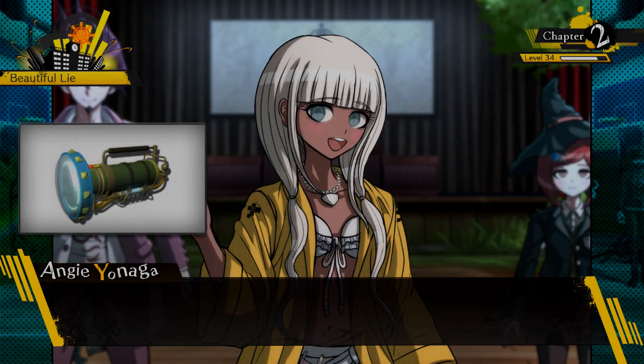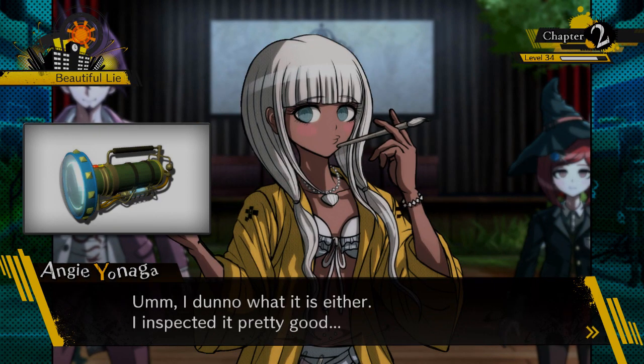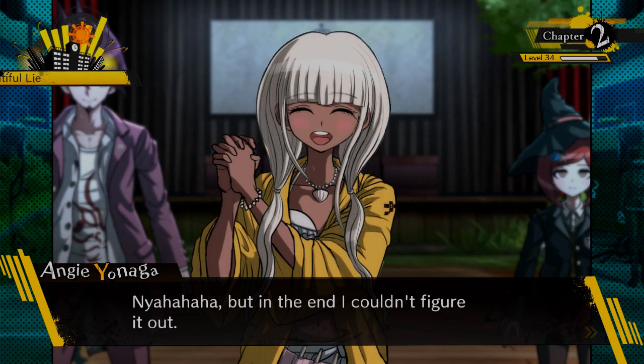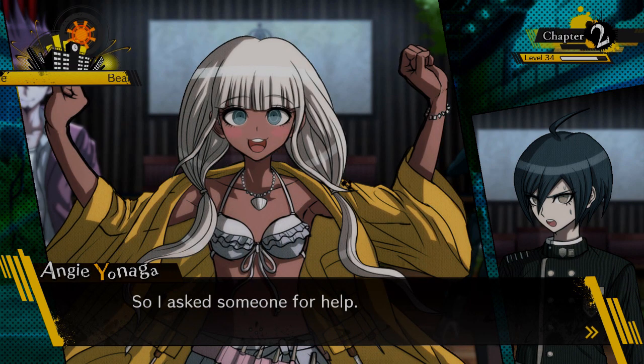Angie shows us a peculiar-looking flashlight. 'So what's of it?' She says she expected to figure it out but in the end she couldn't, and wanted to ask someone for help. So she basically just came to tell us she failed, huh.